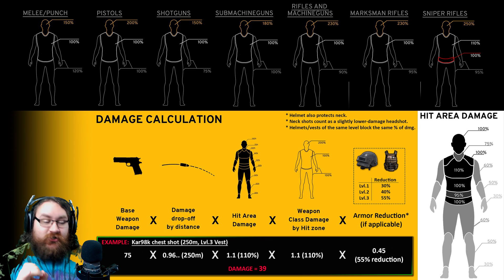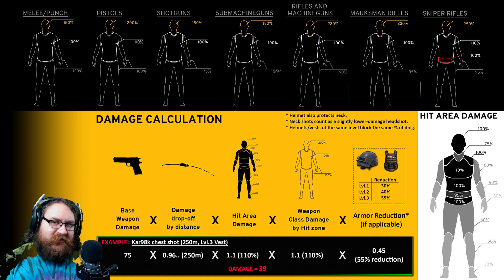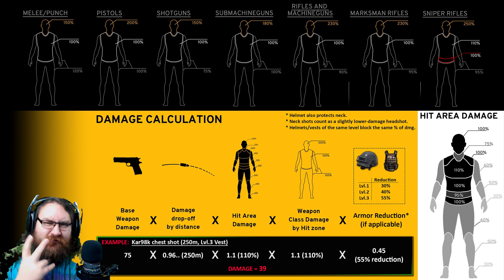Getting back to the main calculation — in my example with this Kar98 chest shot, since the chest takes 10% extra damage, we need to multiply the whole thing by 1.1, which is mathematically how you work out 10% extra.